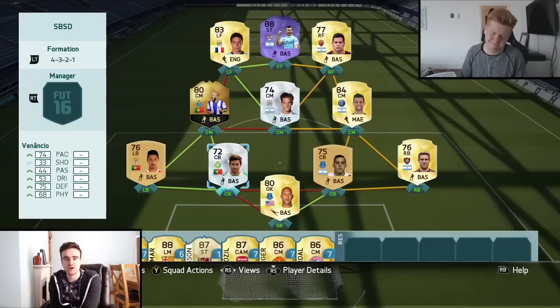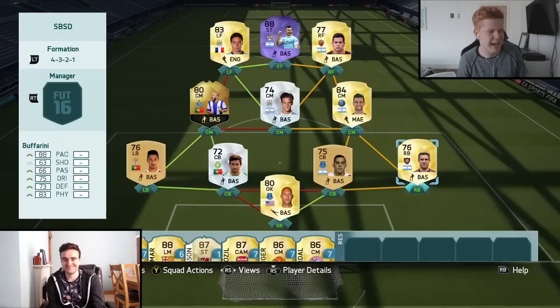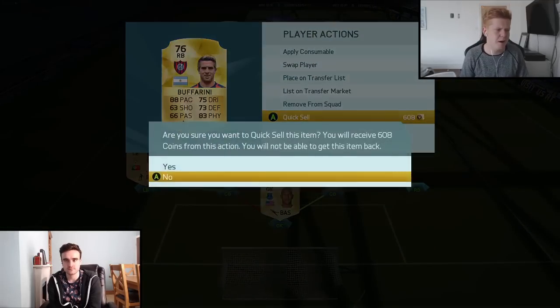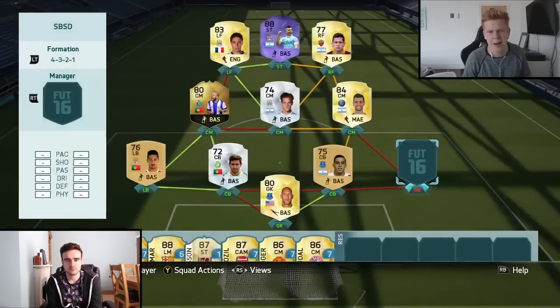2-1 to me means Jack has got to discard one player. Who are you going for Jack? I am going to go with Bufferini. I think his stats tell a different story to what he actually plays like in game — really disappointed with him. He's kind of like that Diekmeier from the Bundesliga. But Purple Aguero was honestly one of the best strikers I've used so far in this game — what an absolute god he is.